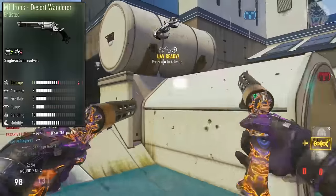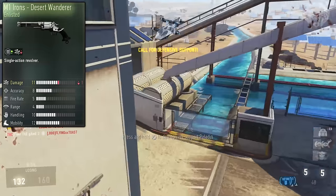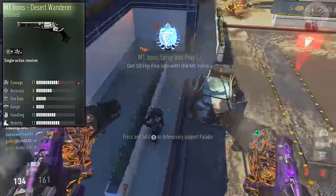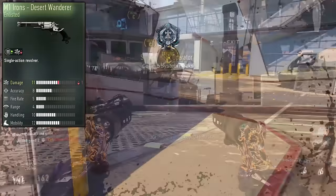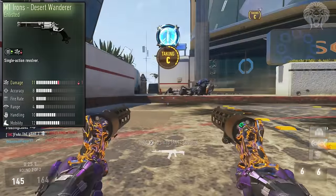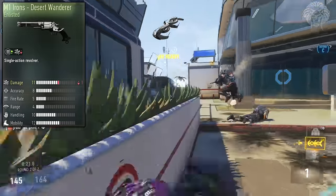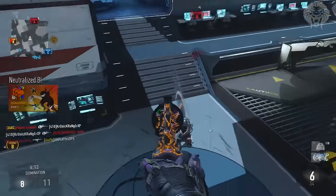Next up is the Desert Wanderer, and this is a pretty interesting one. It's got a plus in reserve ammo so you can go on longer kill streaks, and that minus one in damage isn't actually as bad as you might think. At its longest range, damage went from 33 down to 25, but it's still a four-shot kill since there are 100 points of health. So the minus damage doesn't make any real difference on this weapon unless the enemy is already weakened.